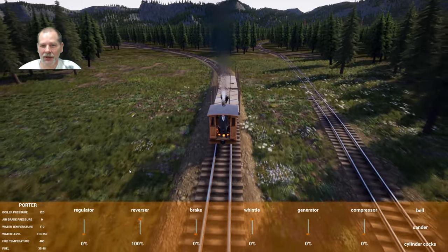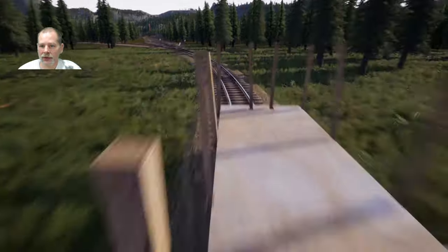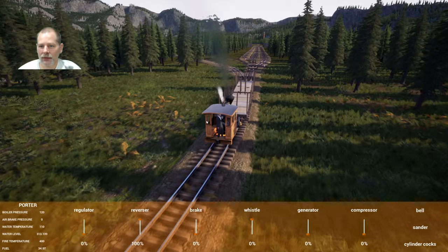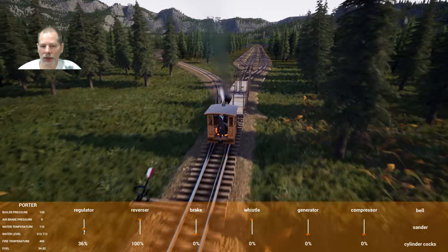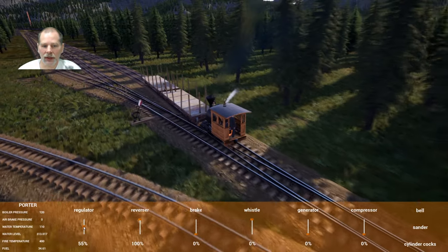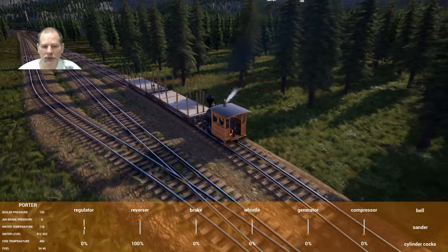We'll get these put away and then we can deal with other problems. We're going to put a pin on this so that we can lock it up with the other one when we meet. I like that we put up the overpass so that we can park these on this long siding without having to worry about blocking the intersection. That was worthwhile.